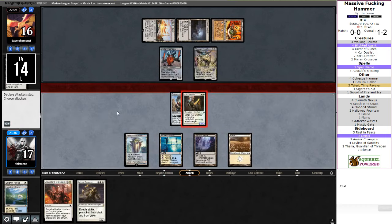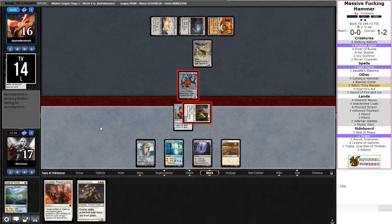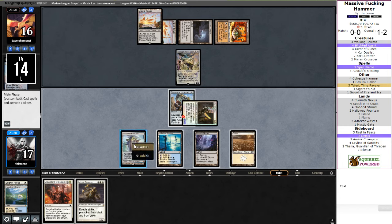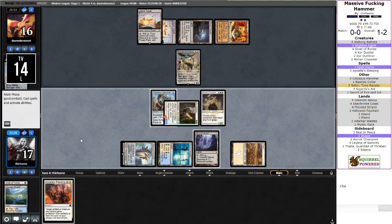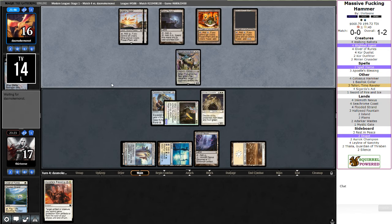Core Outfitter, get some deeps in. What I am expecting to happen is for them to hit their last Eldrazi Tron and All is Dust, because that's just how my life seems to be going lately. Can't play fun brews because they just hit all the fun things. Tower's going to come into play — now they're actually going to have Ulamog mana. Opponent knows their hand, so I'm just going to run it out. Core Outfitter is actually lethal too — I'll just Core Outfitter, move the Colossus Hammer. Miriam Crusader, give pro-colorless.